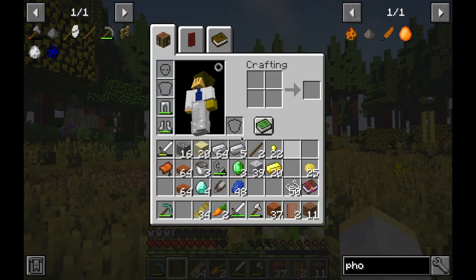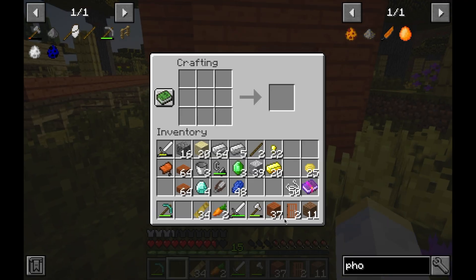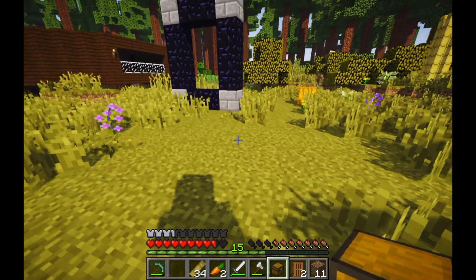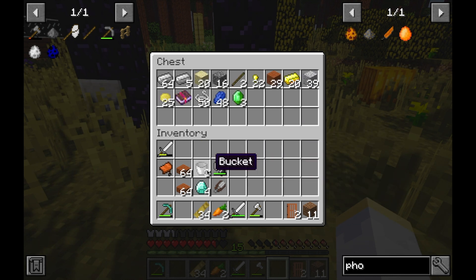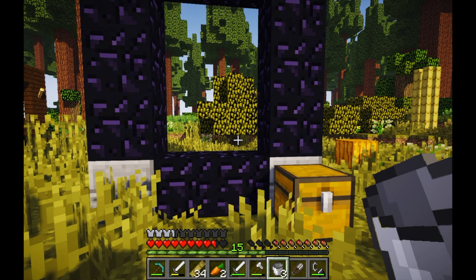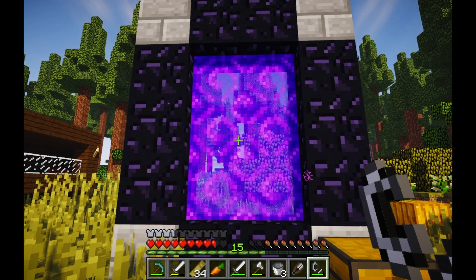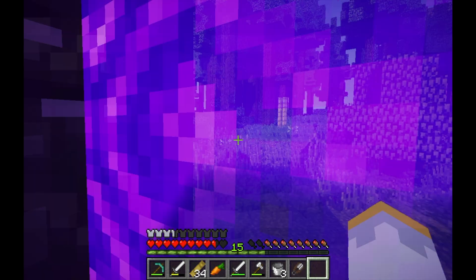Next thing we're going to need is to go through that portal and into the grand world of the nether. But before I do that, I'm going to use a chest to save my inventory. I'll do this every time in front of the portal, because if I die, I don't want to lose my inventory. Okay, we're fully set up to go into the nether. Let's light this portal. There we go. Let's see what our nether looks like.